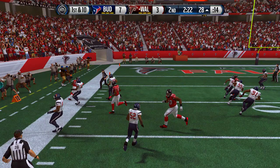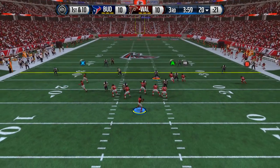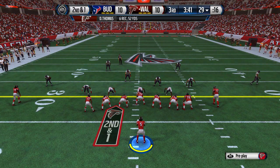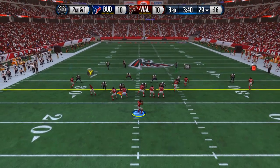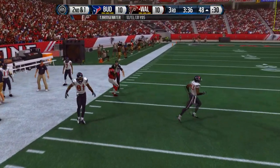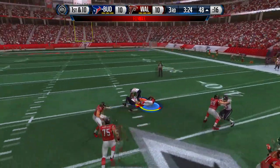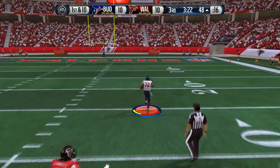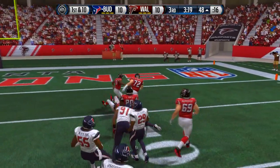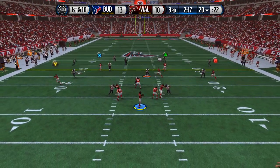For the running back position you definitely want somebody that can juke real well, somebody like Jamal Charles or Darren Sproles. In this case I got Anthony Thomas and we just fade this cornerback. The X route that goes above the running back's route is definitely going to get open against man and against cover three. If the flat zone comes down it'll get open against cover two sink as well, but against cover four it might not because they play back on that route.